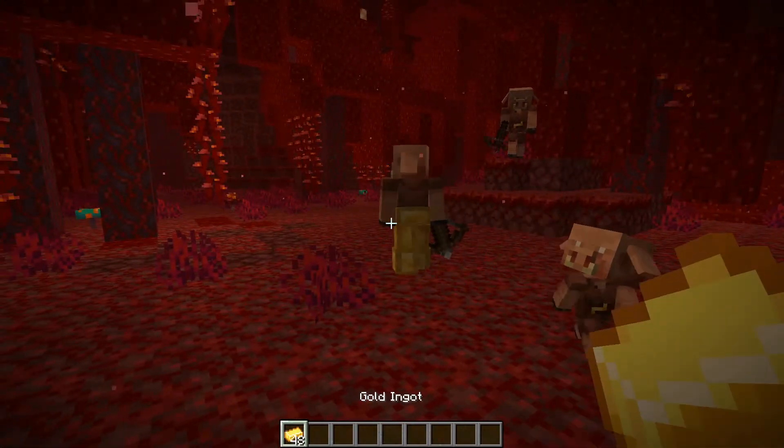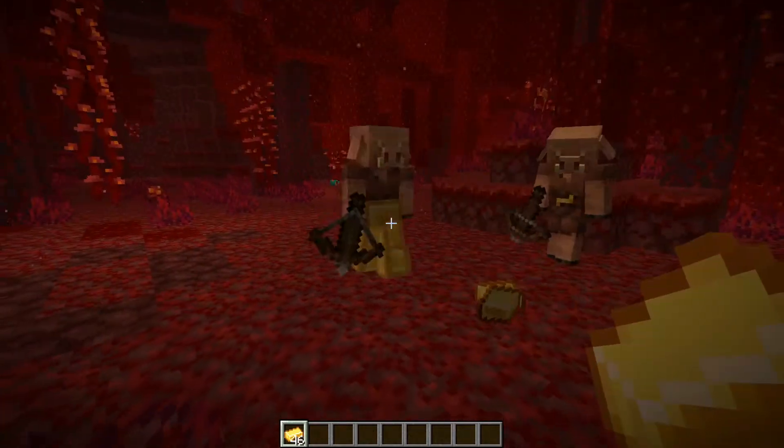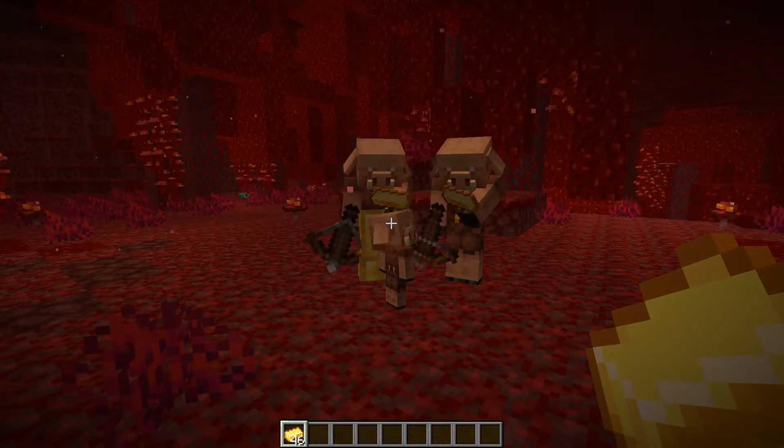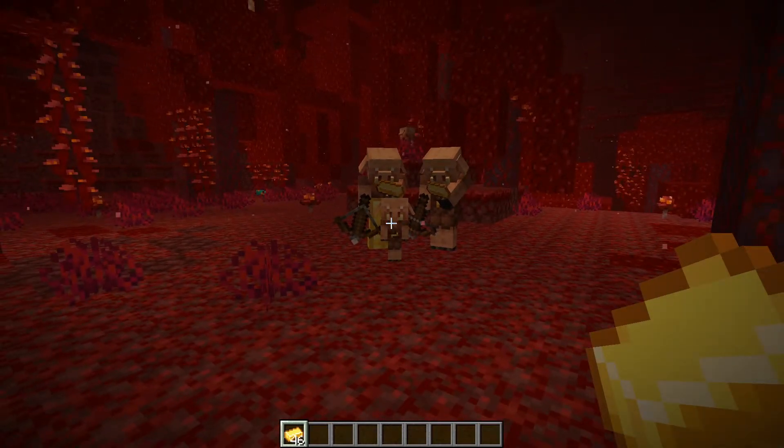In order to trade with a piglin, simply throw the gold ingots on the ground. The piglins will pick them up and examine them for 6 to 8 seconds. Once they do, they'll drop a random item on the ground.